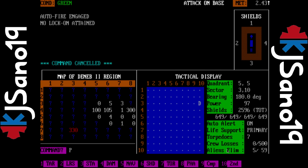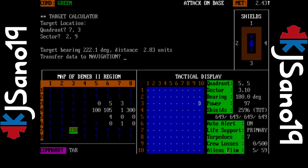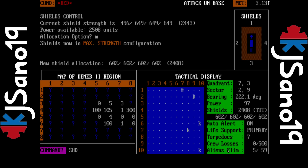I hit F7 — 'no lock attained' — I didn't do anything. I was trying to fire torpedoes where there's nothing. I made it to the base, I only have seven torpedoes. At least they're attacking — the base is at 82.2 percent so they're doing pretty good. Let's get maximum going again.